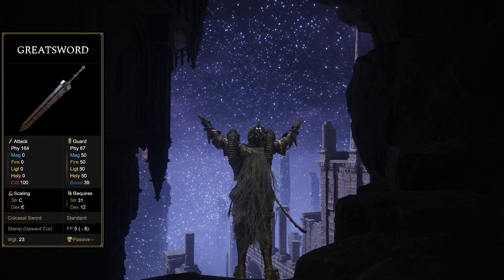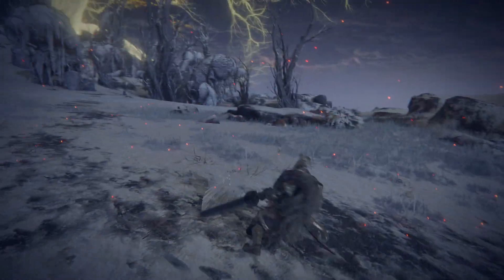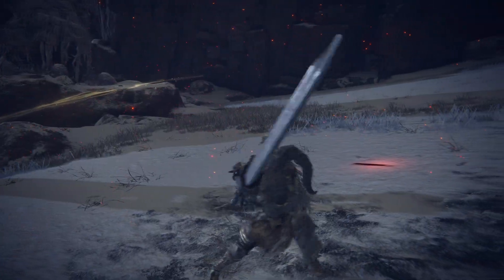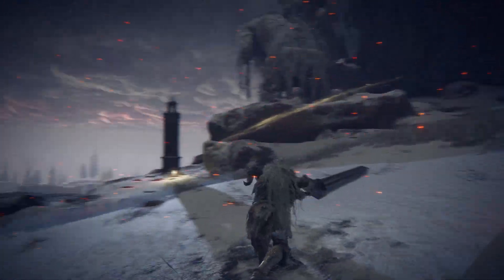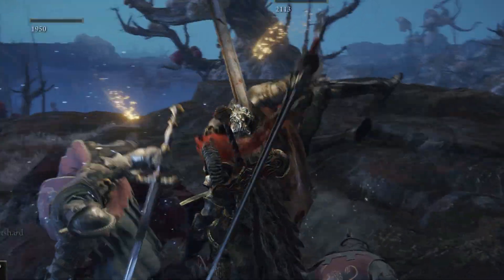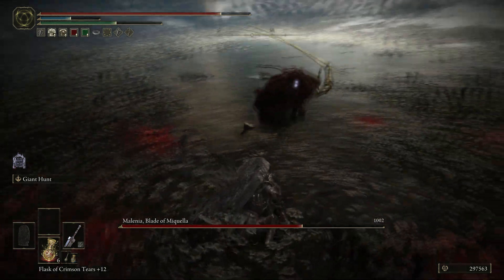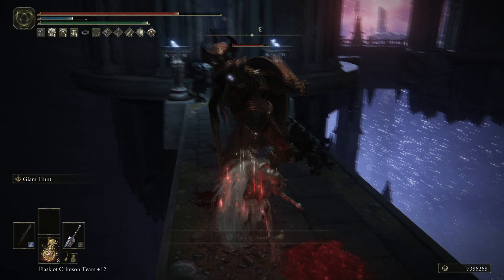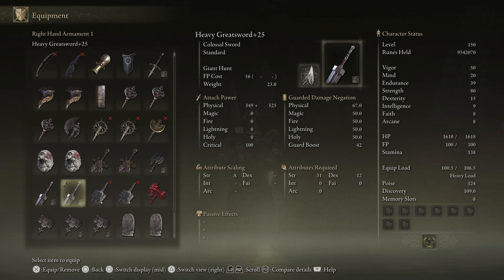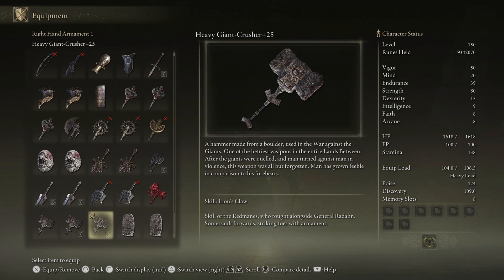Let's start with the Guts Greatsword. Apart from obviously appealing to the strength power fantasy, along with its reach it has a really nice moveset — lots of wide arching horizontal swings — but it also shares the same Crouch Poke seen on much lighter Greatswords such as the Claymore, which combined with the Ash of War Giant Hunt basically makes this a human destroyer. Any human enemy can get sent flying up into the air, and even Malenia will get bullied by this skill. The only human-like enemy I haven't managed to send flying is the Crucible Knights with their insane poise, but I do stagger them. The Crouch Poke and Giant Hunt are also one of the best roll catchers in PvP.